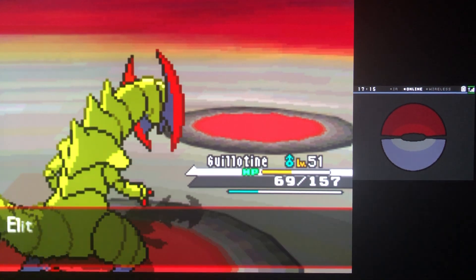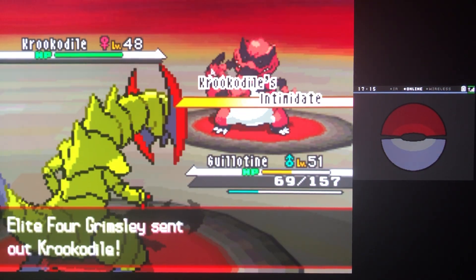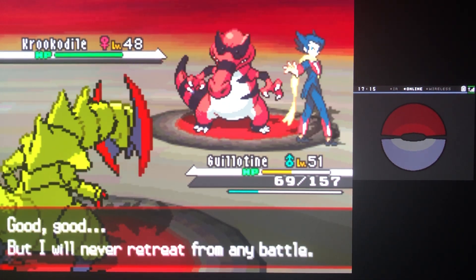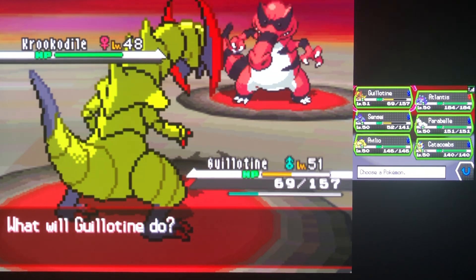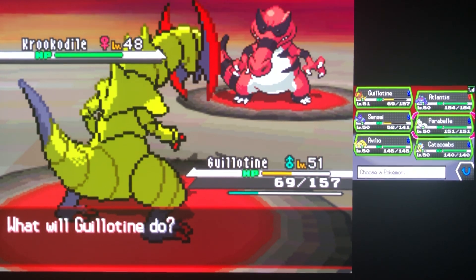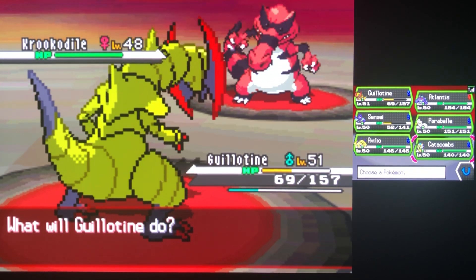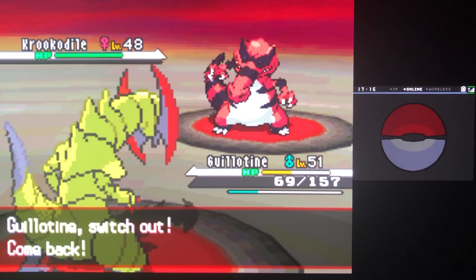Just a couple of misplays here but nothing we can't work around. I'm also going to swap out Guillotine — don't need to lose him when we have this many options going for us. Ghost... okay, I think our next best play is the big frog here.